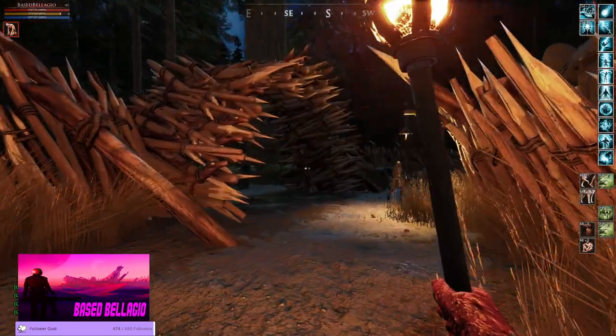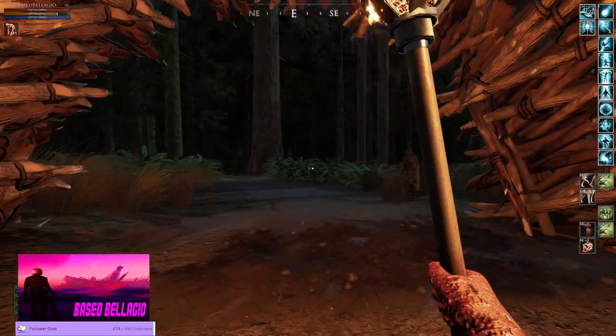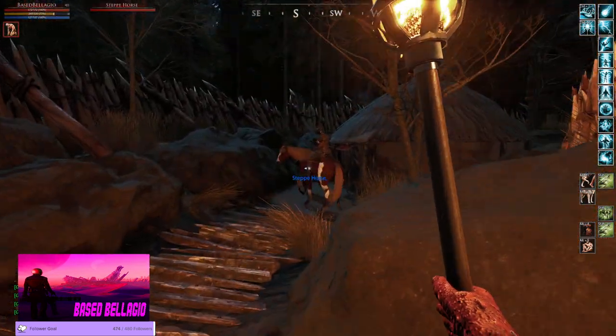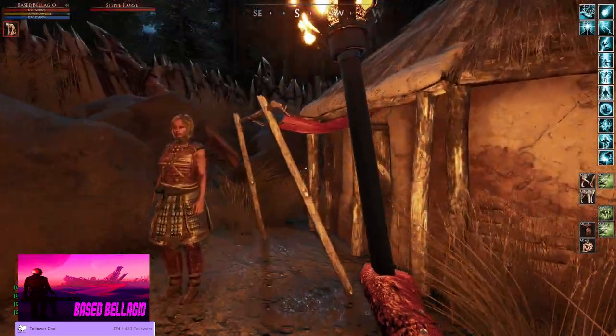There are gates all around Bakhti, multiple ways in and out. It's definitely an easy city to slip out of and escape if you have a big group of enemy guild out front - you can slip out the back.